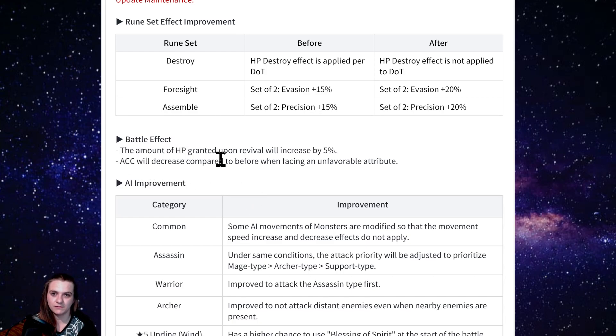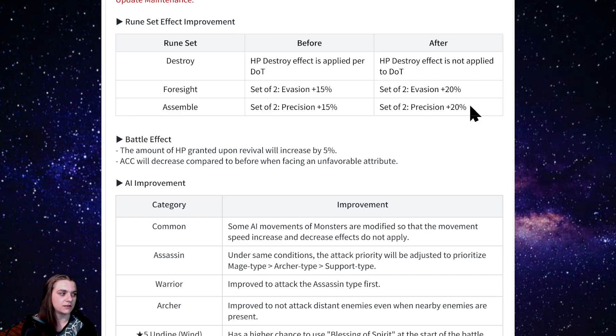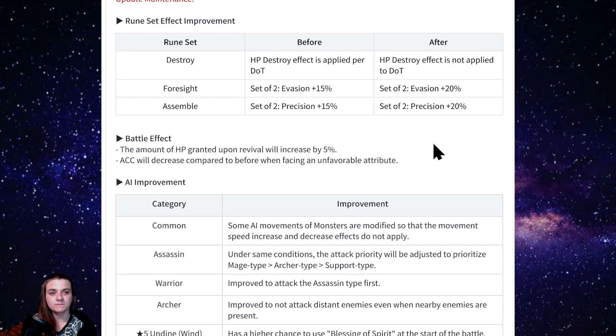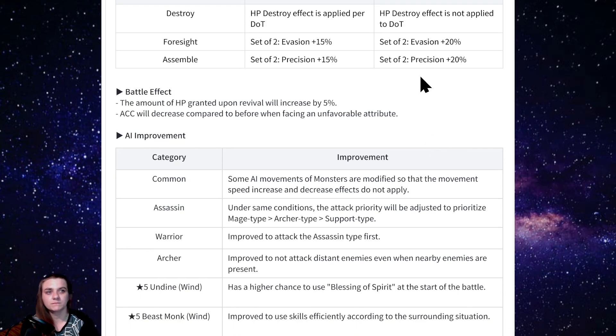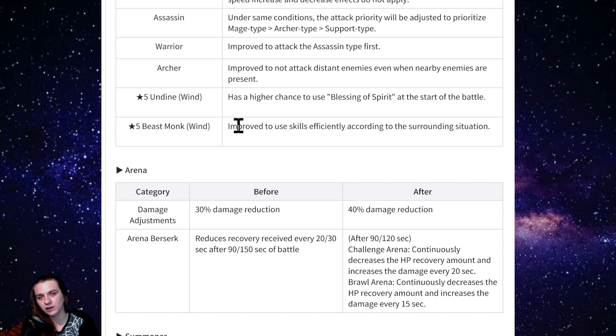The foresight set is getting a 20% boost — an extra 5% is really good. The assemble set should probably be 25% since the basic attack mechanic system is pretty useless right now. I have the silver fang who uses precision and it's still kind of useless because it's so easy to hit that cap.